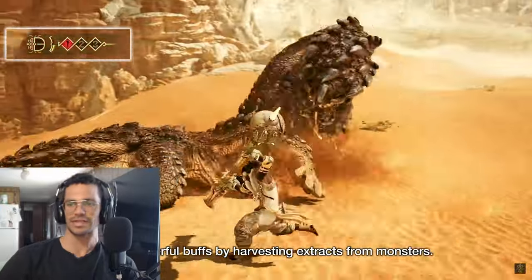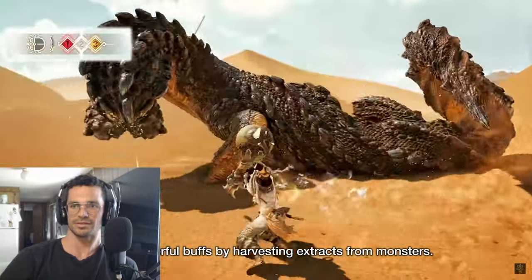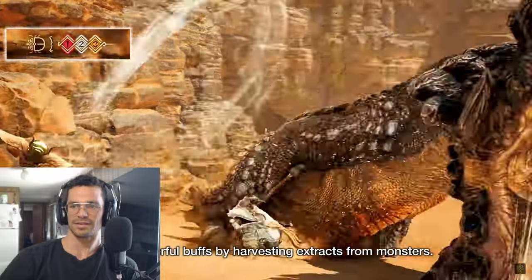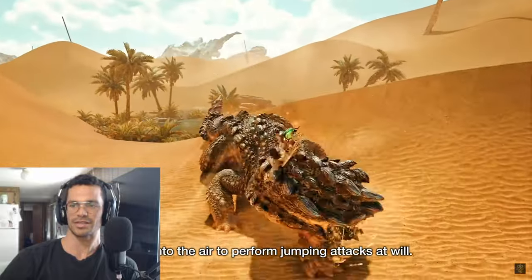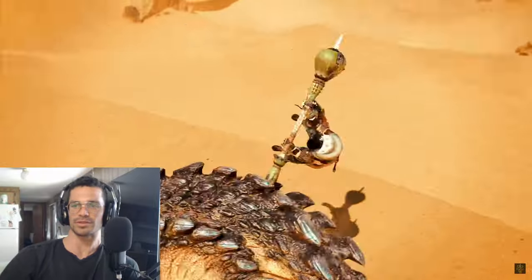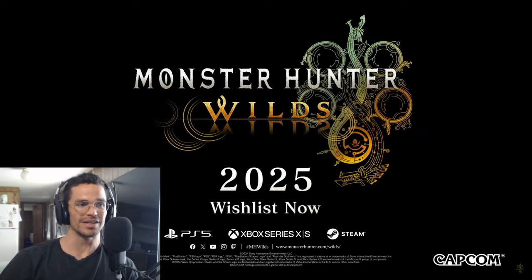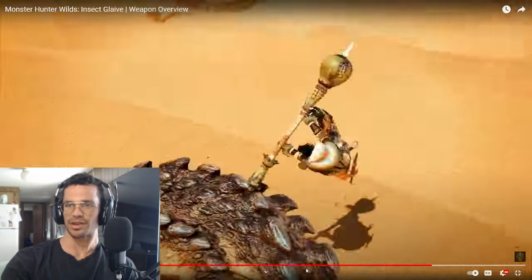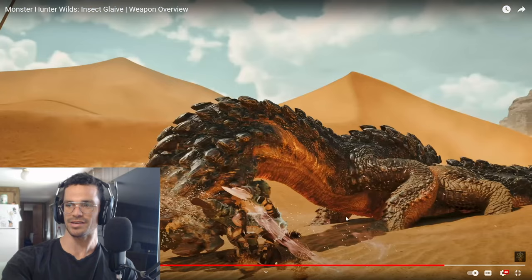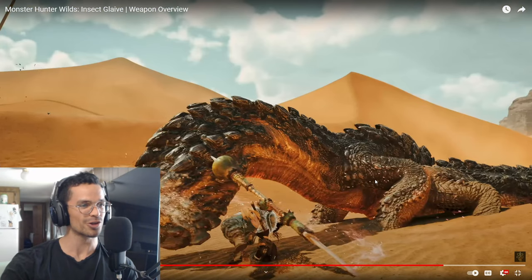They harvest extracts from monsters, and you can alternate before jumping attacks at will. Use focus mode to target a monster's wounds and weak points. Look at that — he's in a blender too! He's mixing it up. Oh, the mobility looks freaking awesome! The animation looks crisp, I gotta give them that.